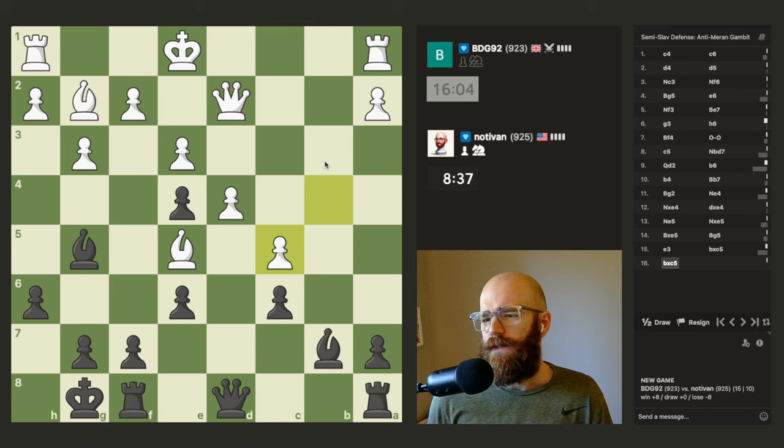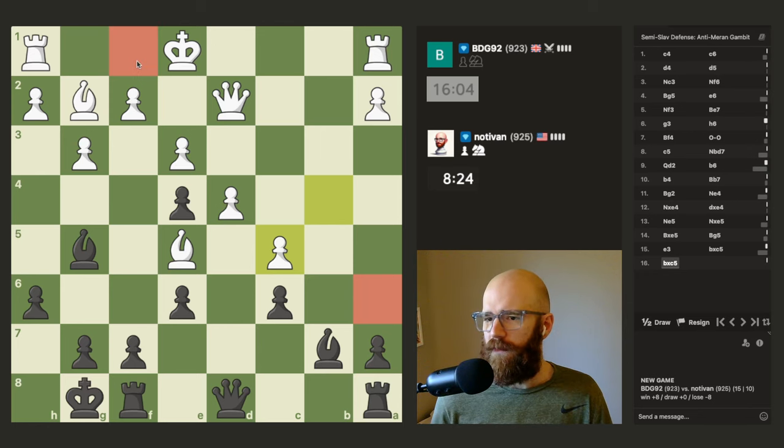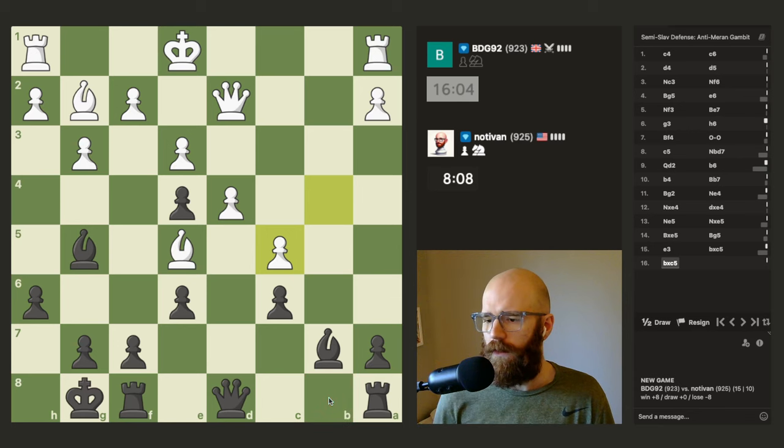I don't really want my queen on f6 — I think that's kind of a bad square. Maybe planting the bishop here is not the worst thing; it sort of prevents him from castling kingside at least, because I'll just be winning his bishop. I can't go rook b8, just kidding. Pawn f6 — I can move his bishop right here, which is kind of a weird square.